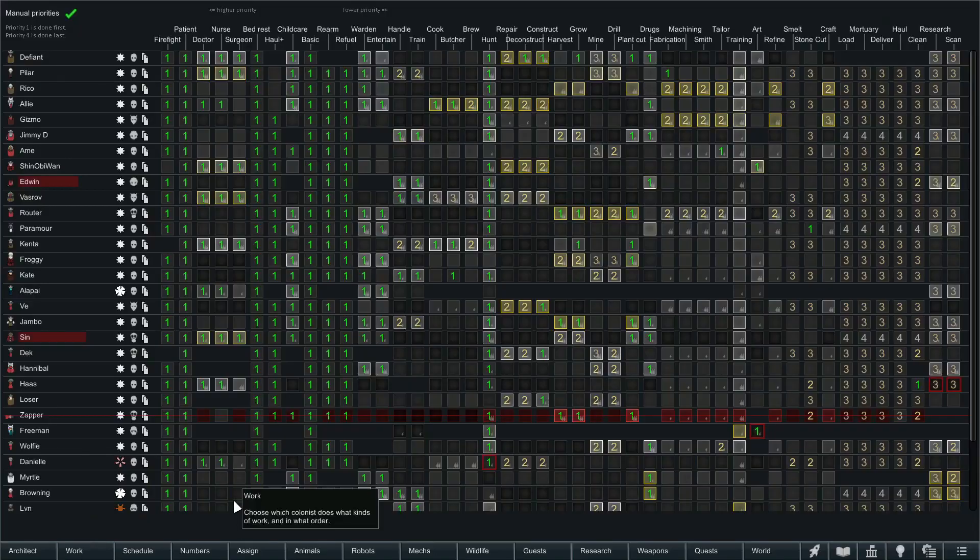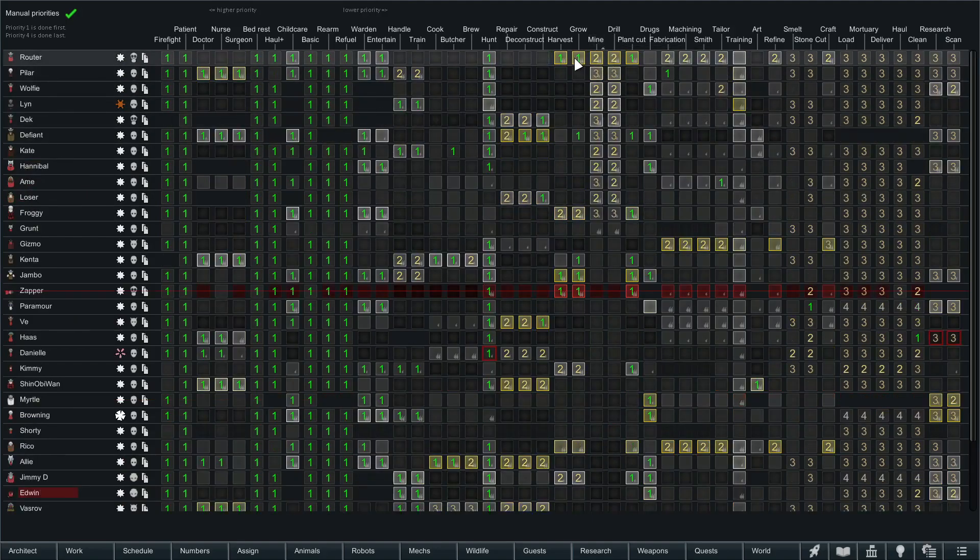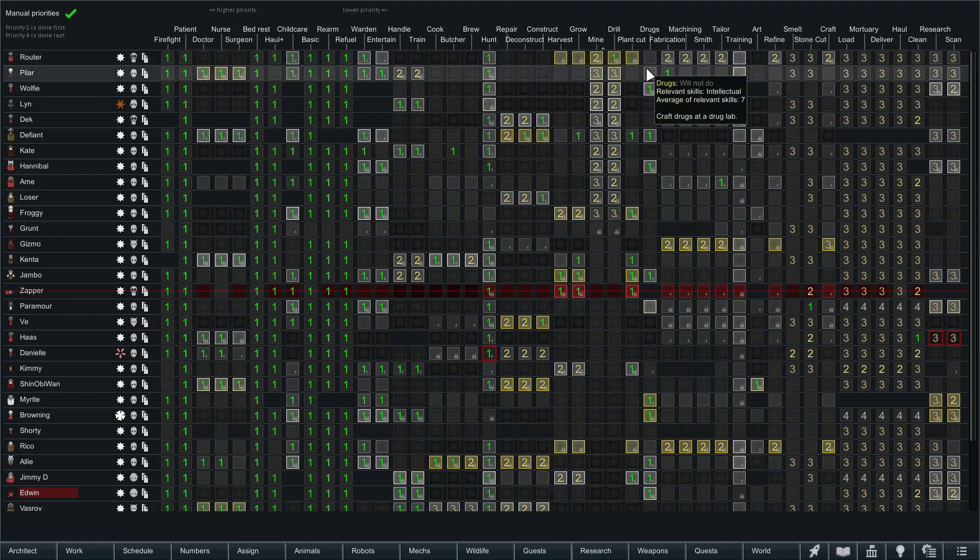Let me look at my mining assignments. Router, you're coming off growing - you do a good job but I'm also taking you off entertaining and making drilling your number one priority. I don't care about crafting, that'll come last. We've got one person spending most of his time on the drill now.